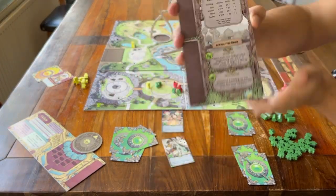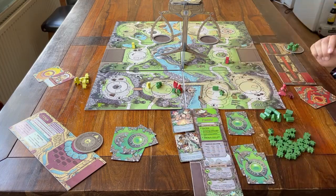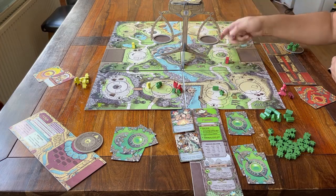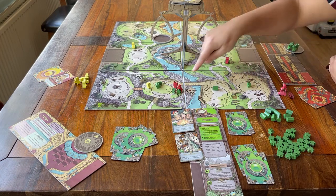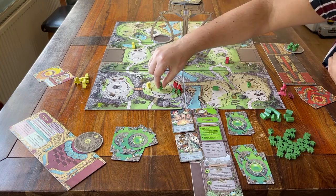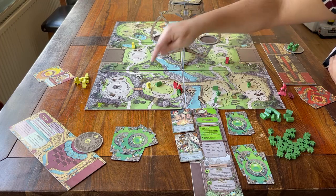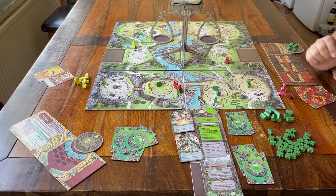The move action: you can move as many of your own meeples from one space to the space next to it, but only if that space is empty or if you already own that space. You can see the roads that connect the spaces. If a meeple was in the middle of a space, it goes to the middle of the other space. If a meeple was on the leaf side, it goes to the leaf side of the other space; the same goes for the cog side.